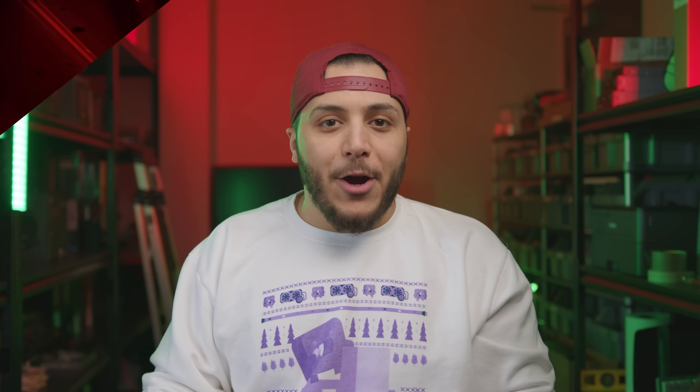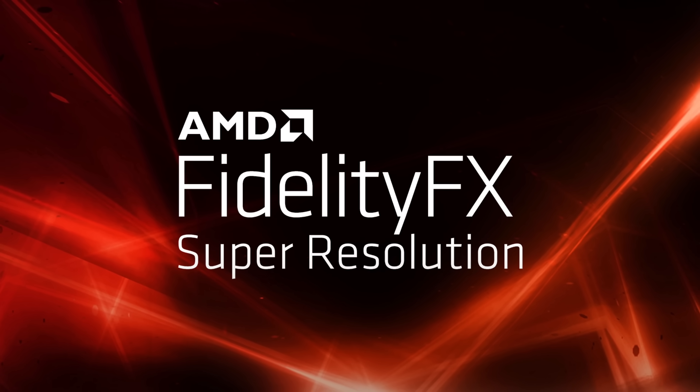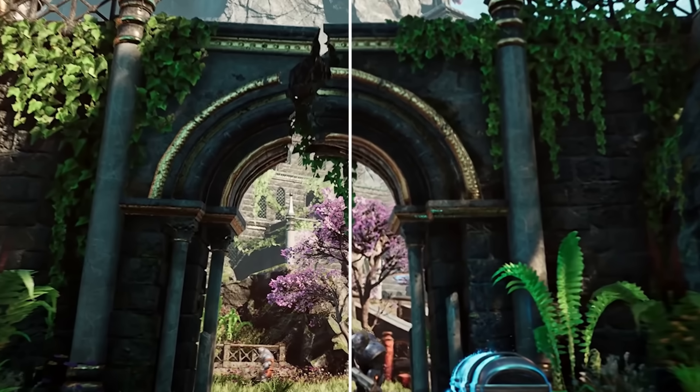There are other ways of rendering using a lower resolution — for example, checkerboard rendering, integer scaling, bilinear, et cetera. But obviously that's not why we're here. We're here for AMD's FSR. And it's here, but... maybe I'm exaggerating a bit. Let's take a closer look together.